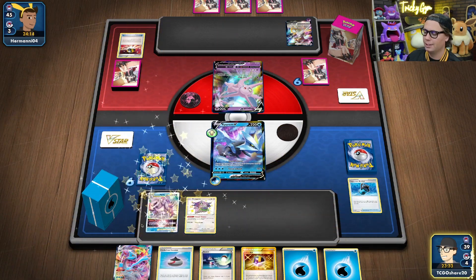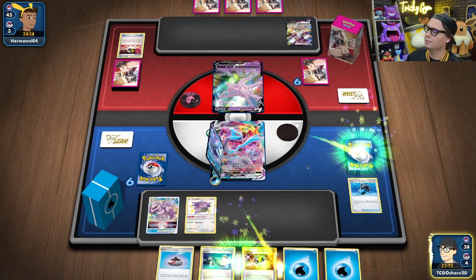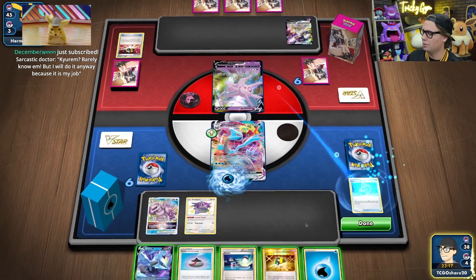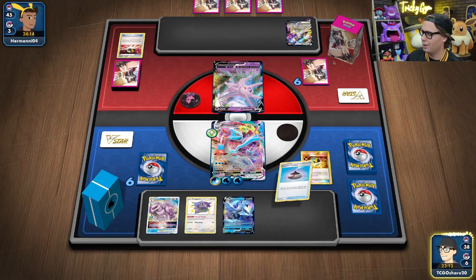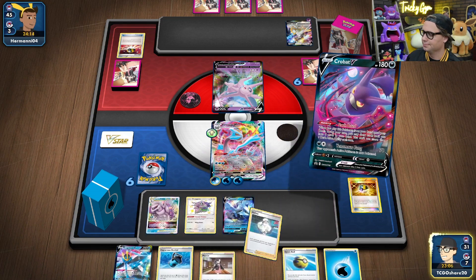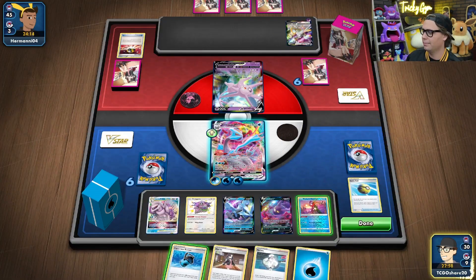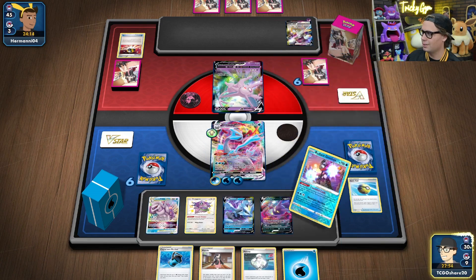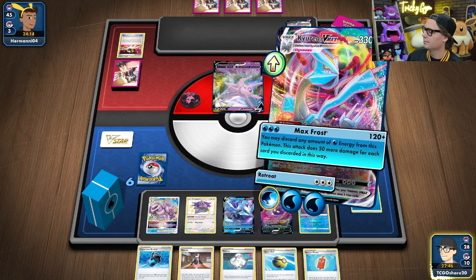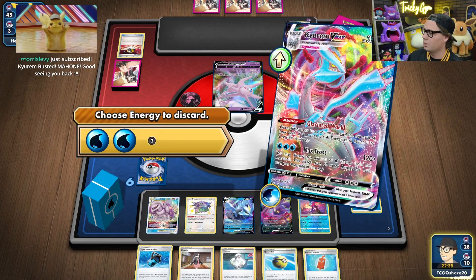Palkia here, Kyurem here. Primate Wisdom the water energy. Glaciated World. Ultra Ball — go get Crobat. Six new cards, baby. Quick Ball away this Empoleon — we do not need this guy where we're going. Concealed Cards. And then give him the old Max Frost. We'll discard two — we're doing 220 damage. You're done.